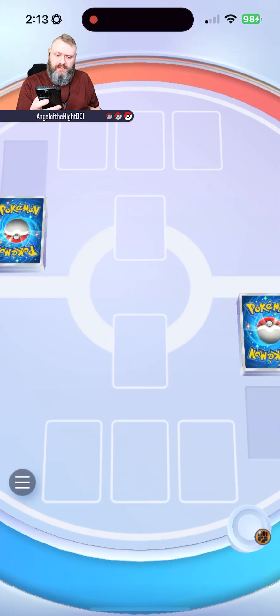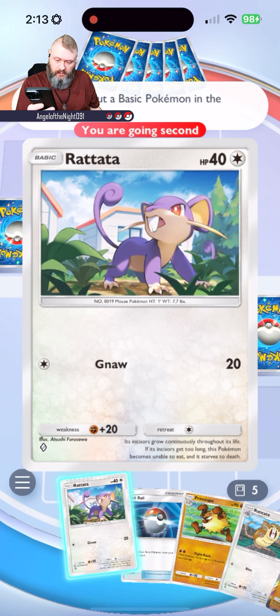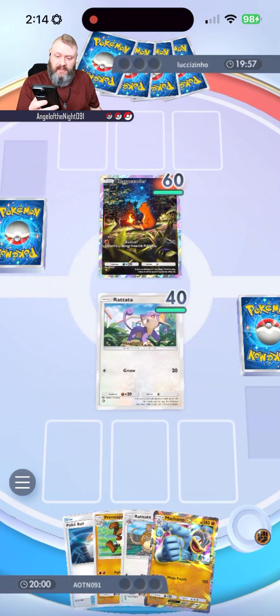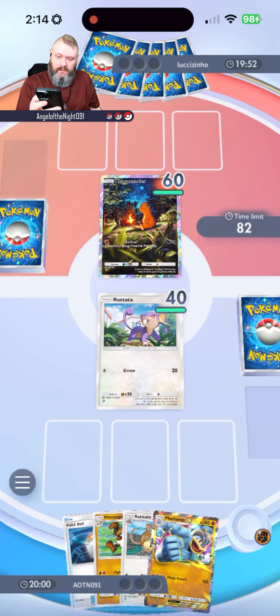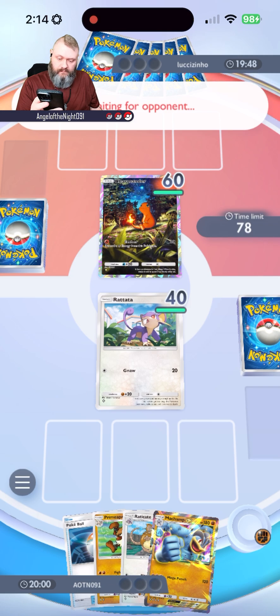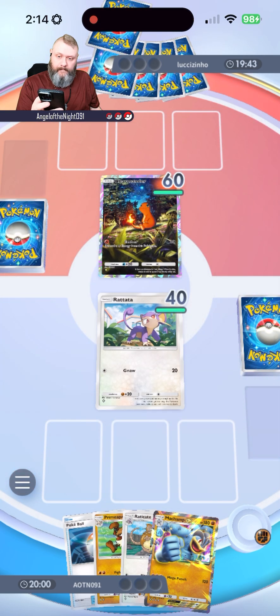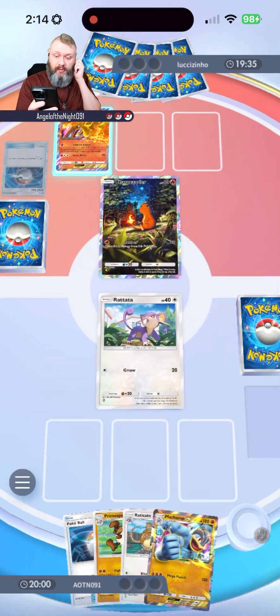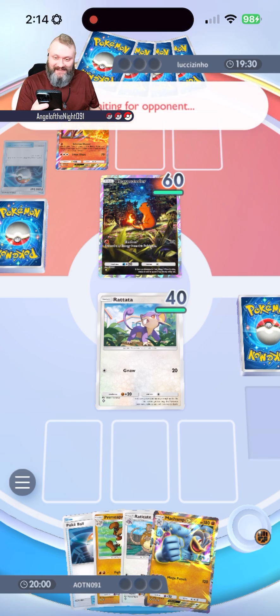I cannot even pronounce that name, but looks like we're going to go second. Rat attack — couldn't give me anything good. Like a Machamp or something, but I guess it's good to have in the back to set up with. Waiting for the opponent — did they disconnect? They must have lost reception. Okay, we've got Rattata. They used a Pokeball and they've got a freaking Moltres — you buggers!